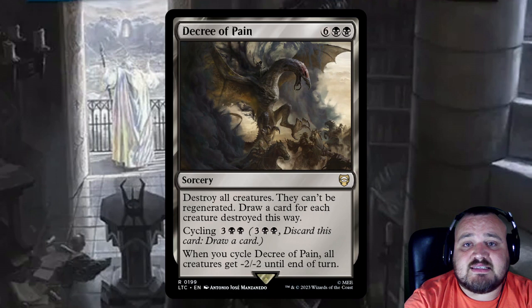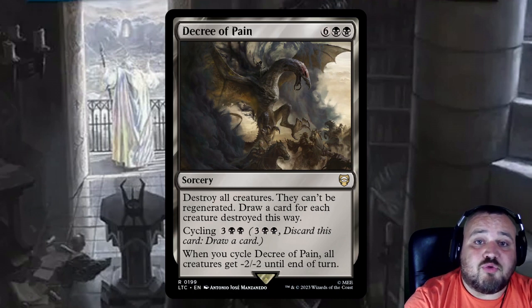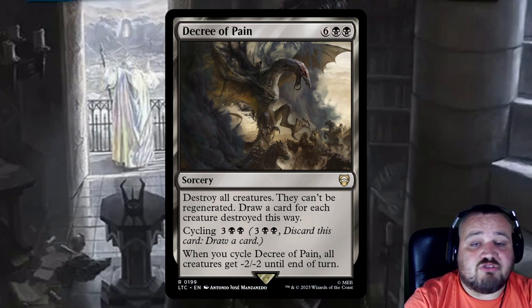Decree of Pain is 6 and 2 black — sorcery, destroy all creatures, they can't be regenerated, and draw a card for each creature destroyed this way. Or you can cycle it for 3 and 2 black to give all creatures -2/-2. You could draw over 20 cards with this if you get all your token generators online.